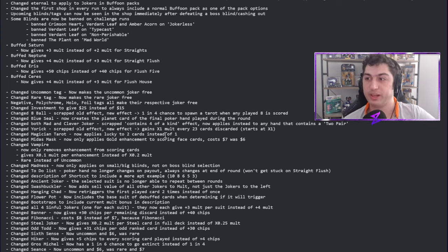Negative, polychrome, hollow, and foil tags all now make their respective jokers free. I love this — it's a slight buff to tags that's needed because seeing shops is so valuable that they had to make these tags worth it more. The investment tag now gives 25 dollars instead of 15. I think it's a good change — I love rewarding this kind of economy-focused playstyle.